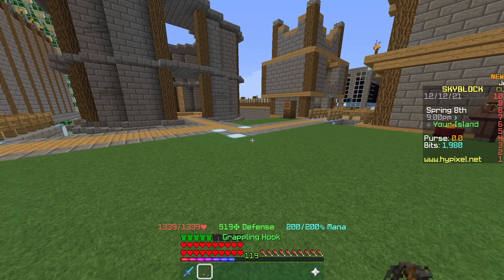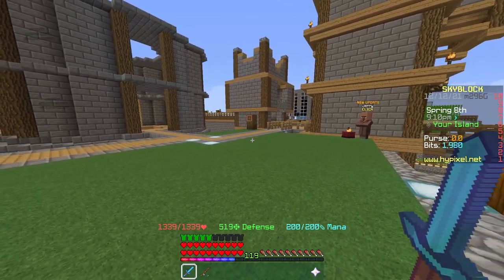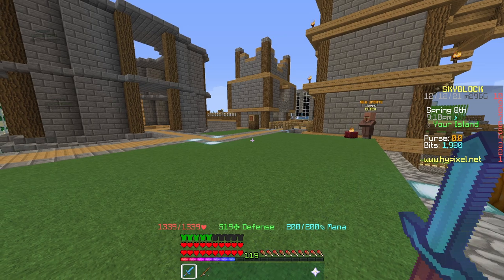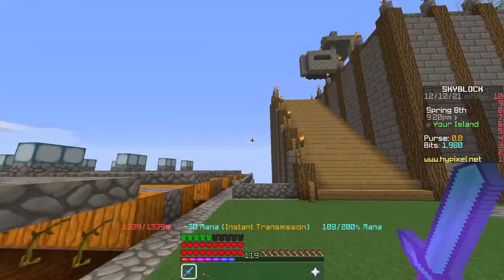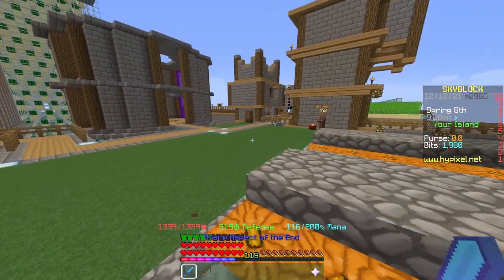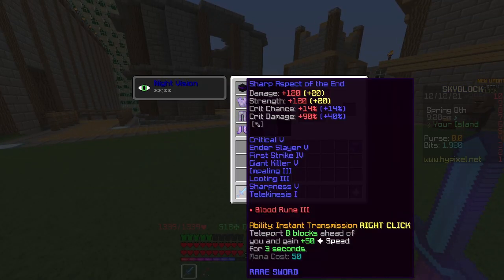First I'm going to be talking about the sword itself. Today we're using the Aspect of the End, but any better swords that you have you should use over it, unless you really want to use the teleport ability to get to Zealots quicker. For enchants, I recommend Critical, Ender Slayer, First Strike, Giant Killer, and Sharpness. Looting and Telekinesis are also really good but don't add to damage, so more enchants the better, but you can pick and choose.